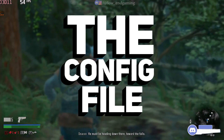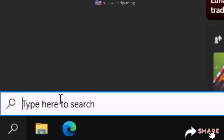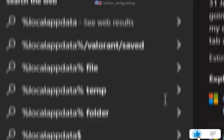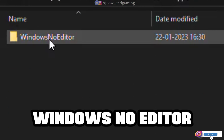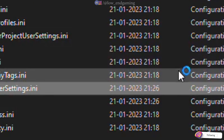For step 2, we will edit the config file of the game. Go to the search bar and search for %localappdata%. Open the folder, then go to Bend Game, Saved, Config, WindowsNoEditor. Right-click on GameUserSettings and open it with Notepad.